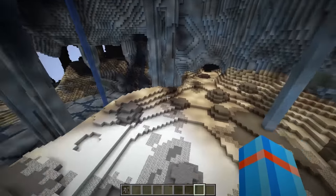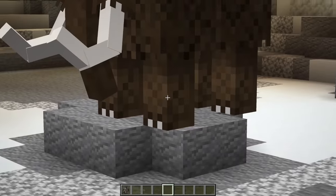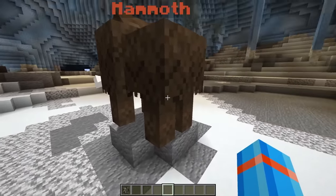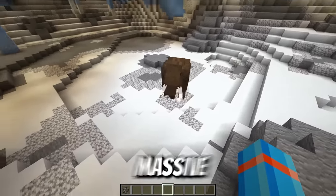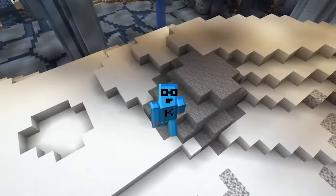Let's get this mammoth inside some proper ice caves. That guy is one big beefy boy. Look at the fur hanging off of this fella. The most concerning thing about this guy is those massive tusks — those things could knock down a tree. I've got an idea to put those to the test.